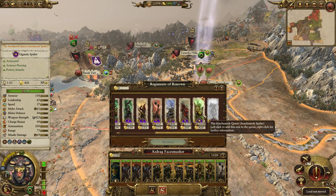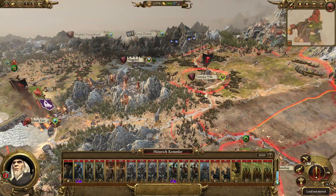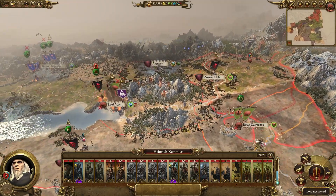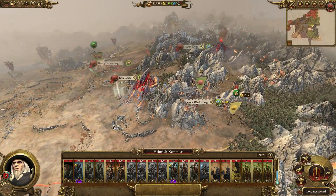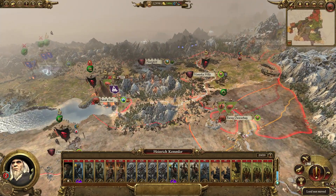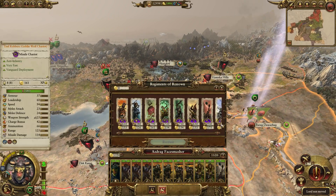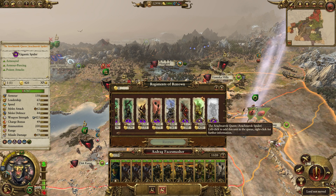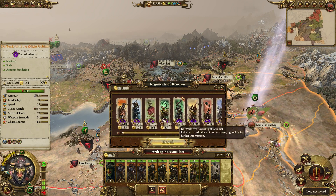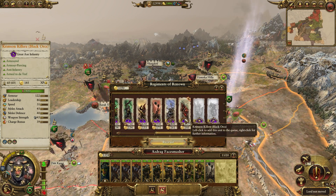We could spam some Regiments of Renown — now we can have the Aragnarok Queen coming in. That's interesting. Could we overwhelm Kemmler here? I would rather save Barak Varr. So I'm tempted to go Aragnarok Queen against Dwarves and Vampires. The Squeaks are pretty good actually.